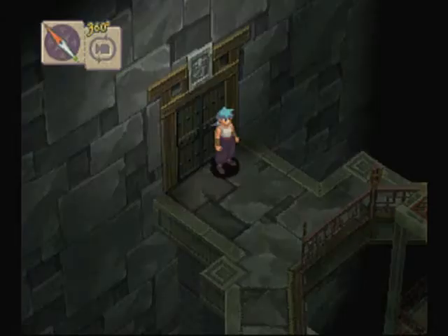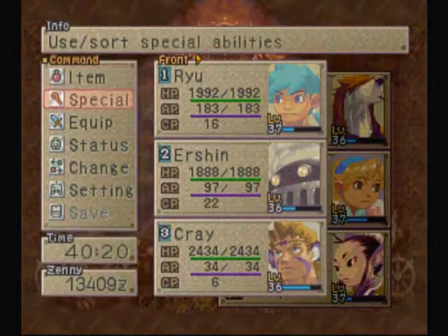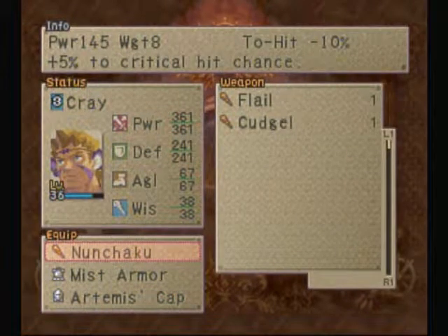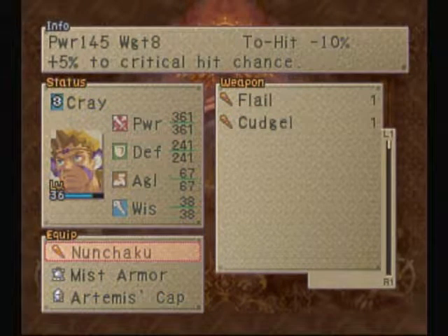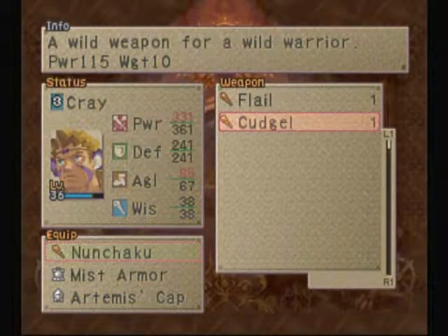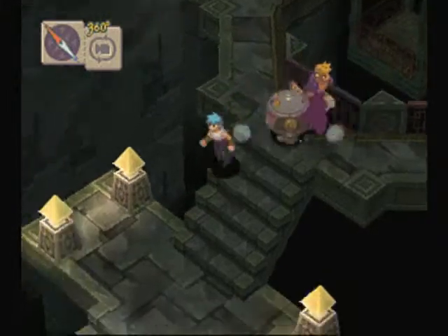Welcome back once again to the final save point of Breath of Fire 4. I did get my nunchaku — I actually got it in the battle after the one I filmed, so that was pretty nice. You can see the nunchaku at 145. Compare it to the flail at 261. Compare it to the cudgel, which is the most powerful single-hit weapon you can purchase with Zenni if you buy it in Chedo — and that's the entire reason I bought it, just to compare.